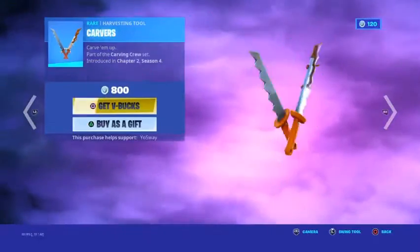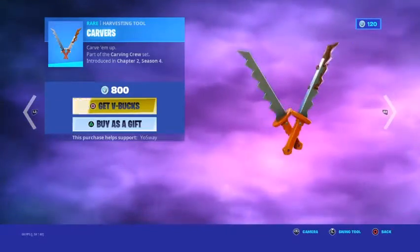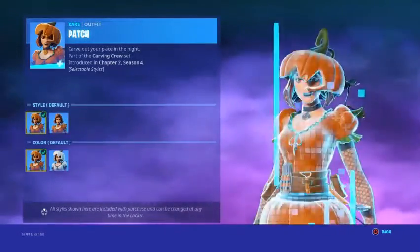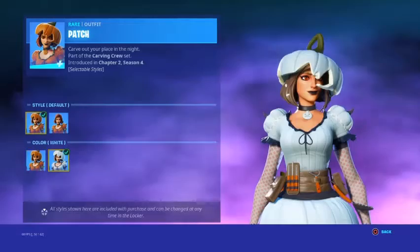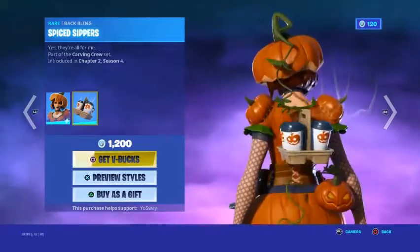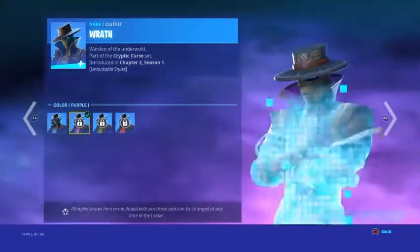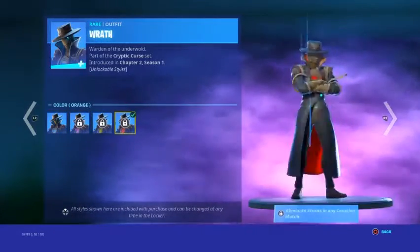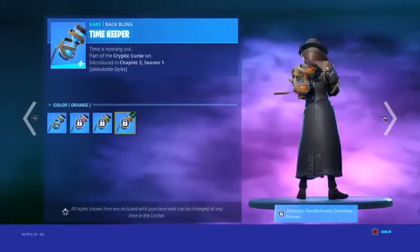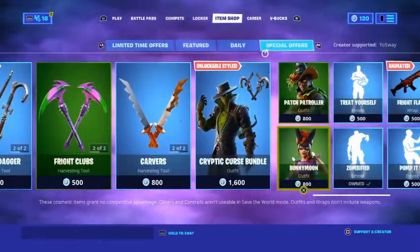The Carver pickaxe is here — I used to think that was chocolate juice but it turns out it's pumpkin juice. The Patch skin is back with helmet on and off styles in white and default. We also have Zippers, which is a cool coffee-themed item. The Riot skin has purple, green, and orange styles earned through challenges, same as the Timekeeper — along with Cursed Claws. These are the challenges for the additional styles.